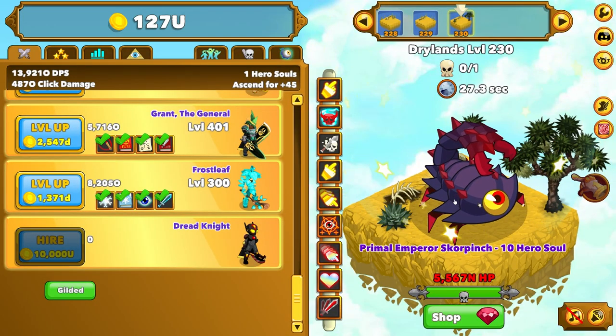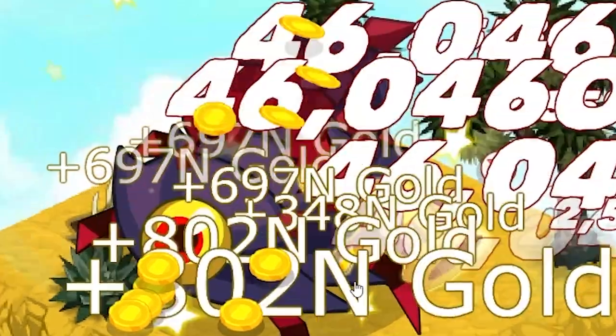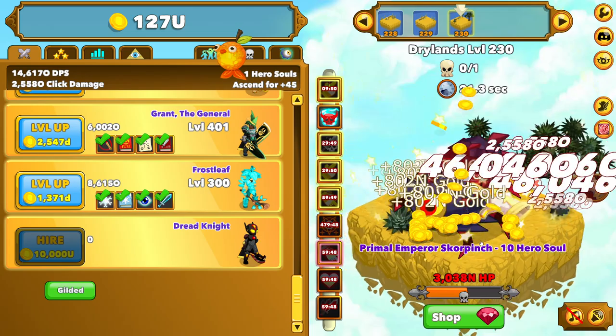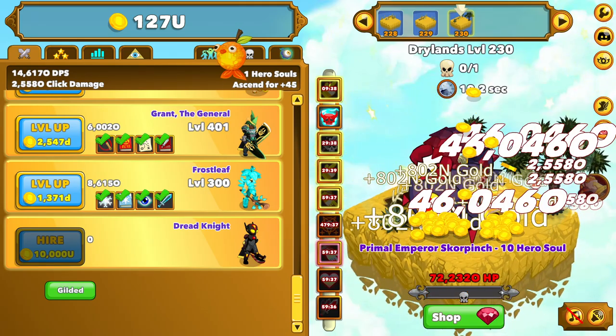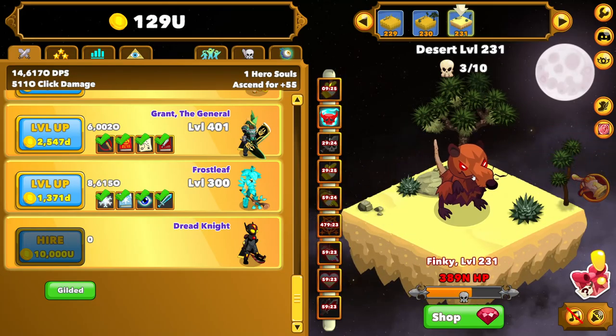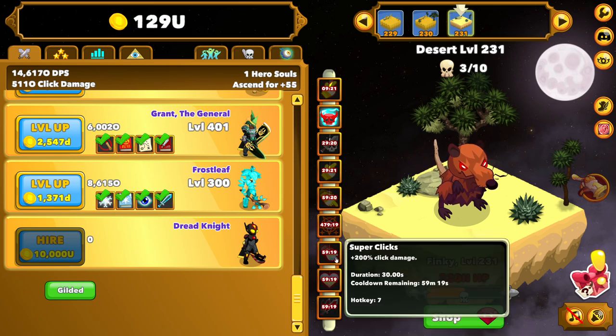We finally got into the use of currency — all I need is 10,000 use and I can hire the Dreadknight, who's going to put my damage way over the top. So all we got to do is make it just a little further. Hopefully we have the damage to actually kill it — it looks like we do, but it's going to be a little bit closer than I would like. But once we get through him, we should be able to save up enough money for the Dreadknight. It gave us one more U. I just realized as I'm clicking through my powers, I'm doing that wrong — I was just clicking from bottom to top, so I'm basically increasing my click damage, but I should just be increasing my DPS.